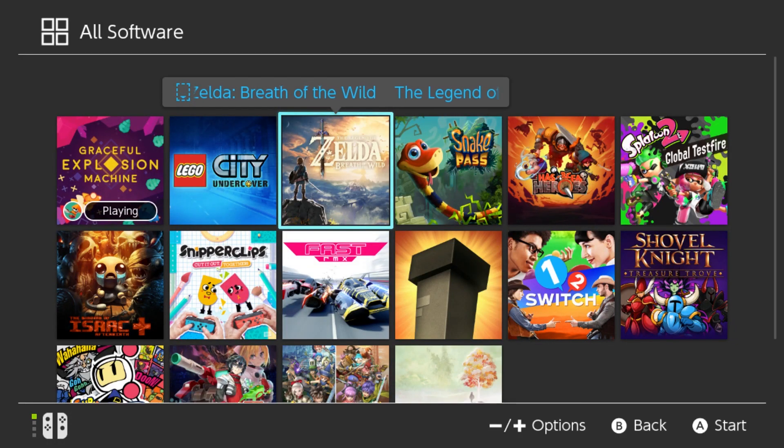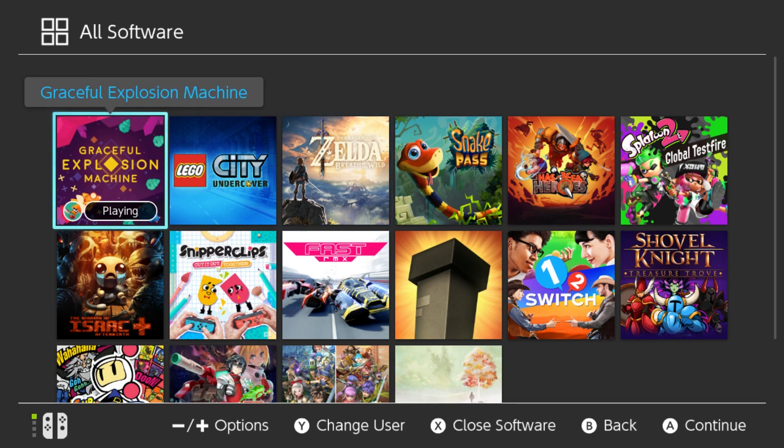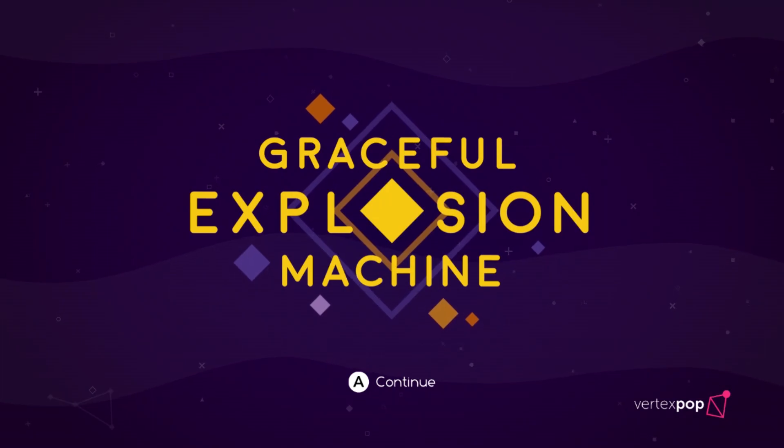What is up guys and girls, it's Ghostrobo, and finally, after some time, the Nintendo Switch receives another must-buy title. I am over the moon and back about this game. It is so freaking fun, so freaking good, so freaking addictive, and it comes in at such a good price — $12.99 — and you get one of my absolute favorite Switch games: the Graceful Explosion Machine.